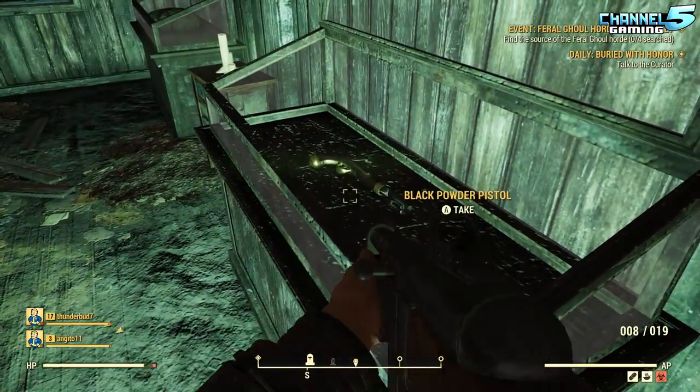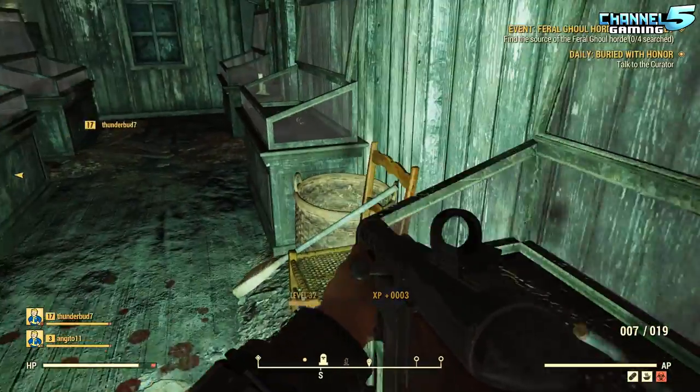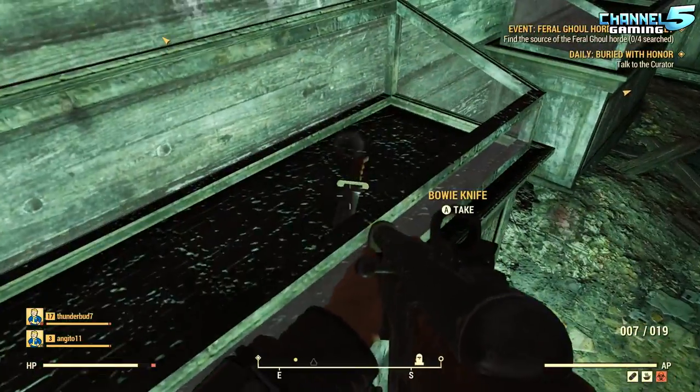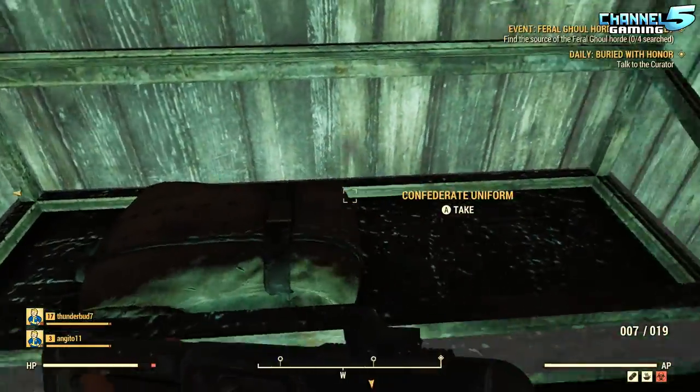Anything upstairs? Oh, there's a black powder pistol on the shelf. Hunting rifles. Bowie knife. Confederate uniform.